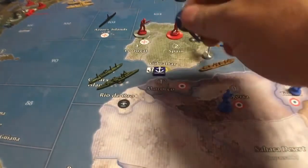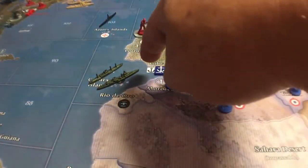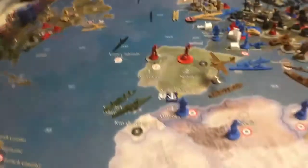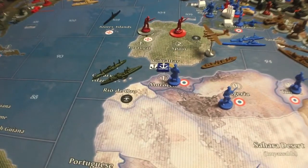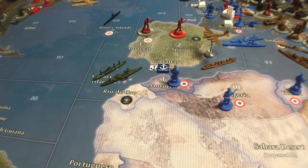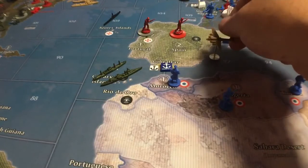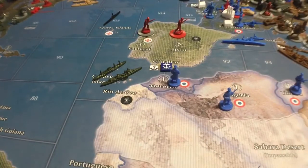As long as the Axis doesn't take out Morocco and doesn't physically capture Gibraltar, the Americans will never have a naval base in that area until London is liberated. The Americans will have to liberate London in order for the UK to pay down the damage on Gibraltar. So just remember: don't take Gibraltar as the Axis — leave it in British hands — and then bomb that base until it's inoperational.